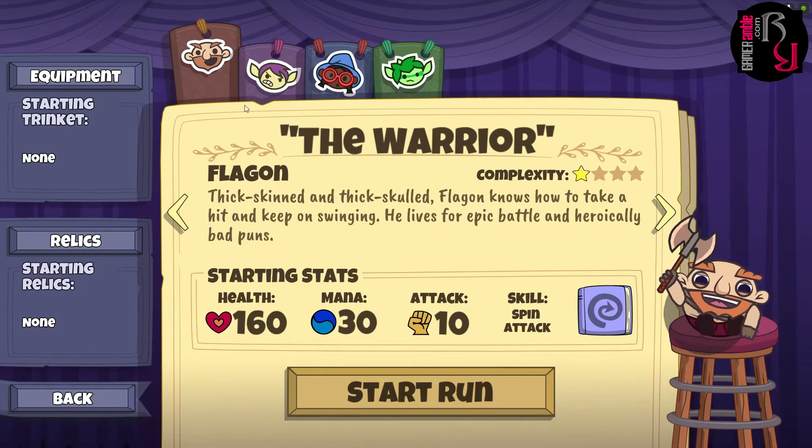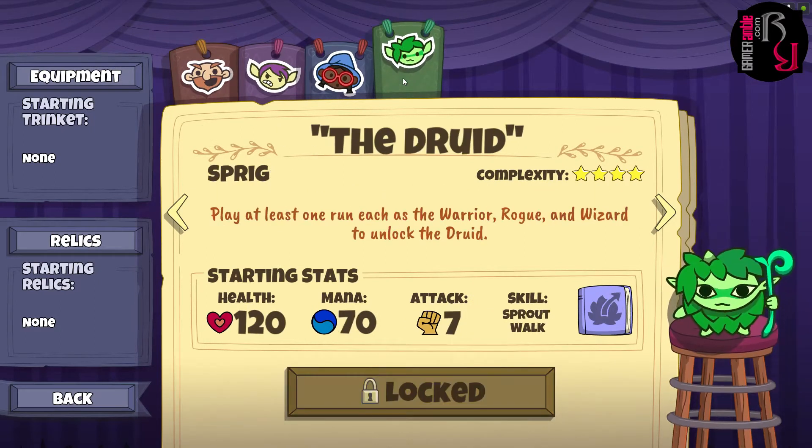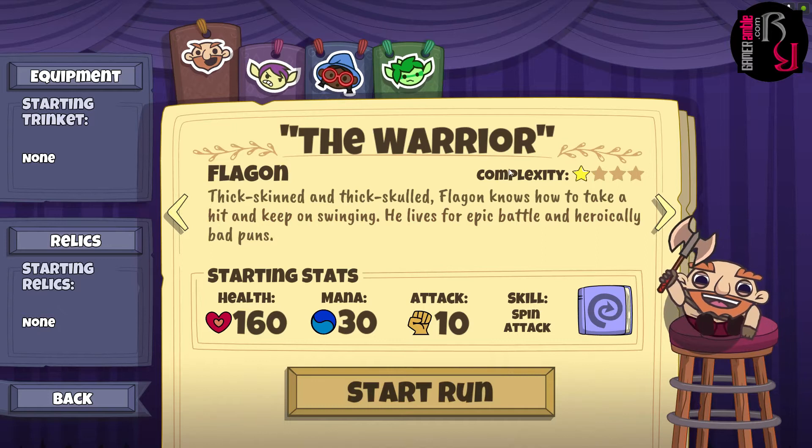We can pick our character here. We're going to try out the Druid, which is the brand new character, but it turns out you have to play at least one run as the warrior or rogue first. So unfortunately that's not going to happen — let's pick the warrior instead.